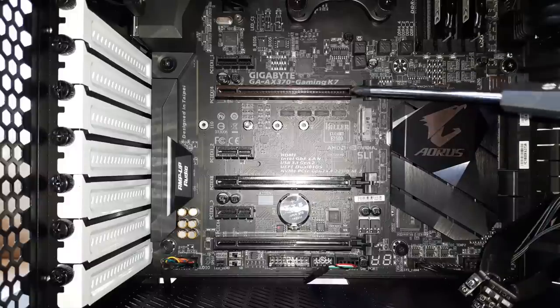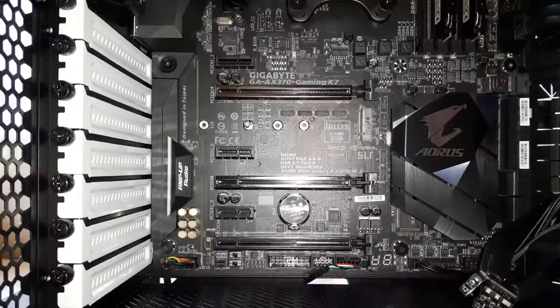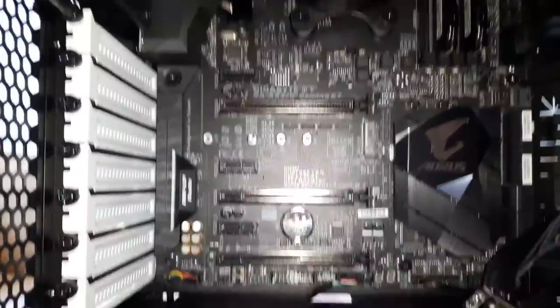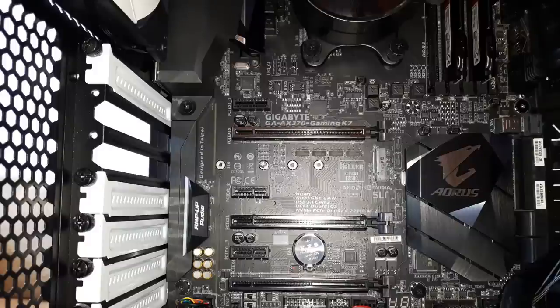Where should you install your video card? You have three slots — most people use these two. You should really consult your motherboard manual. Now, 99% of the time it is on the top slot, but you should just check your motherboard manual to see which one is best for you. What you want to do is unscrew the second slot and the one below it — small correction, it is the second one and the one below it.